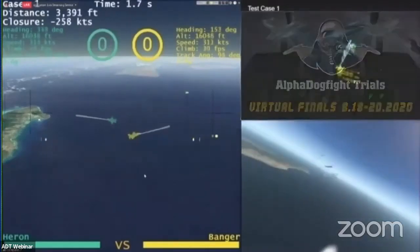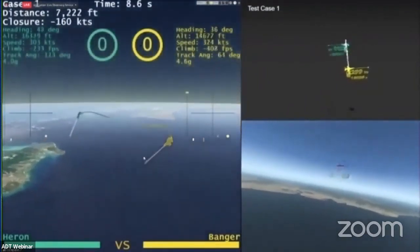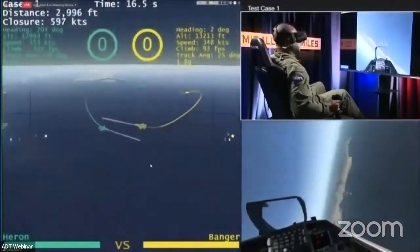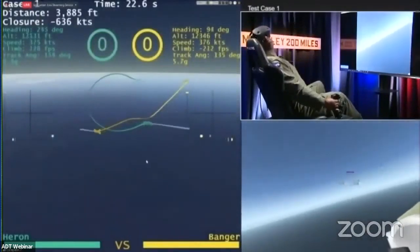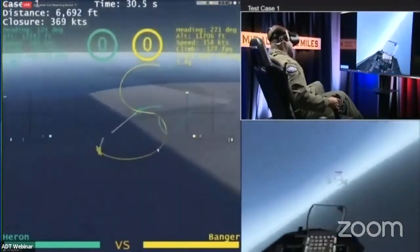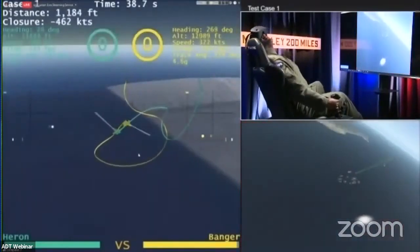You can see red, yellow, green — and when it hits green, the fight's on. These initial conditions, you can see that range opening up. Banger aggressively maneuvering, nose low, looking to collapse that range as quickly as he can — 6,000, 5,000 feet. He's going to continue that turn and watch as he stays outside of that nose as much as possible. Look at zero damage to Banger through that initial merge, something we did not see almost any of the AI agents able to do.